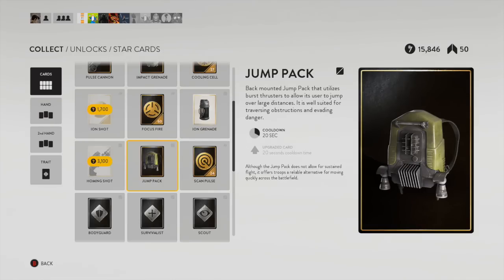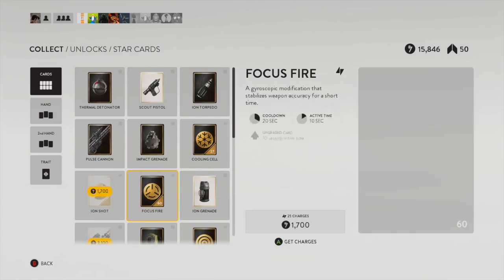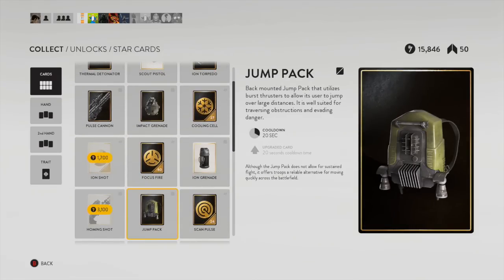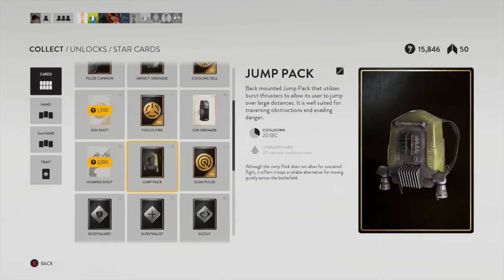Aside from just using it to get around quicker and get up to higher elevations where you can snipe or fire off whatever power-up you need, it's got other uses as well. You can use it to jump over enemies, get in behind them, land a shot they're not expecting — it's just very versatile. You really have to have the Jump Pack and make it one of the cards you upgrade relatively soon because you want that cooldown minimized. For levels that are open, this card is just a must-have.